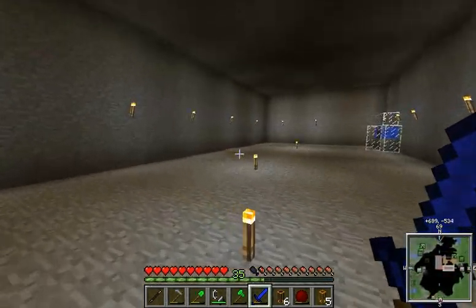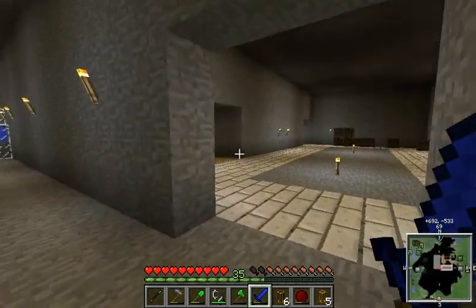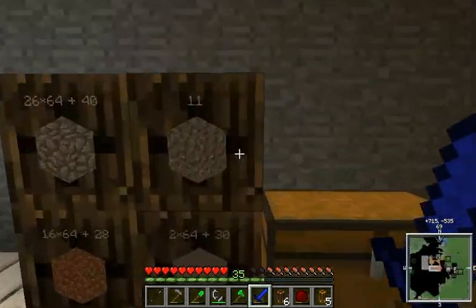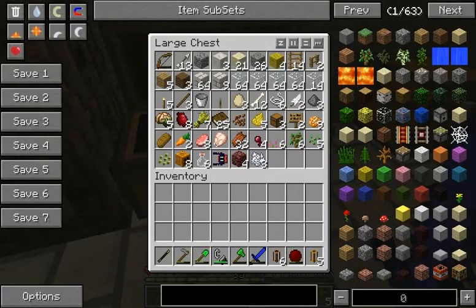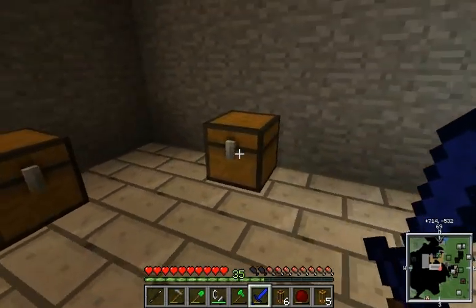We added this room, which will be for liquids, because we'll be acquiring a lot of different liquids in the game. We added these two barrels for gravel and smooth stone. We got some more stuff in here, a bunch of glass I've smelted up, and some other various things. There's something in here, but I don't want to show you that yet.